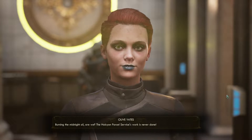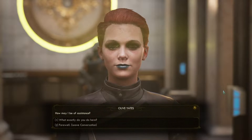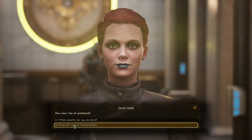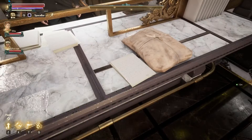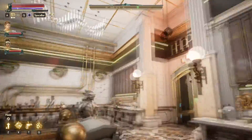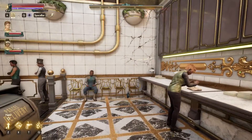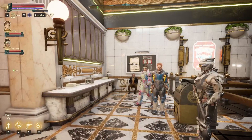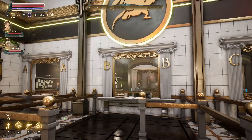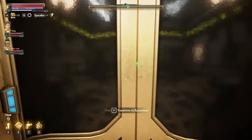The Halcyon Parcel Service's work is never done. I already talked to Olive when I was in there, so nothing left to say. It's a place with people in here — I don't know if there's anything story-related for us to do in here. Back out to Byzantium we go, and then I guess we'll go around and back down in the tunnels to collect this guy's sprats.